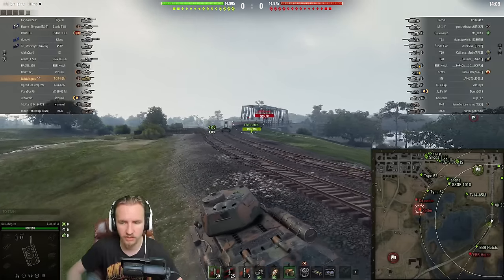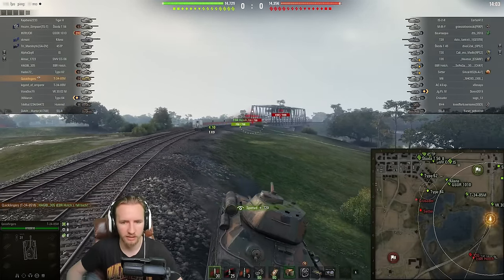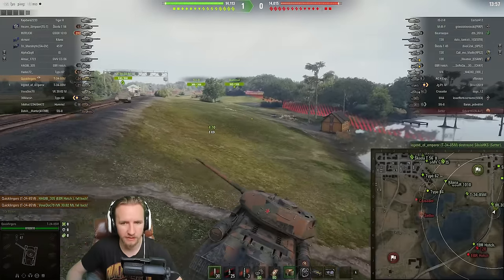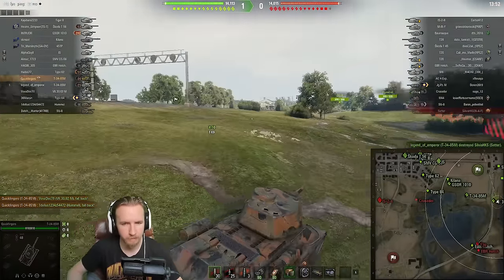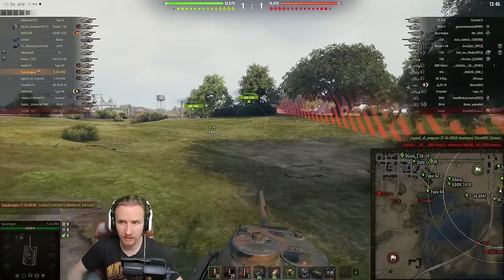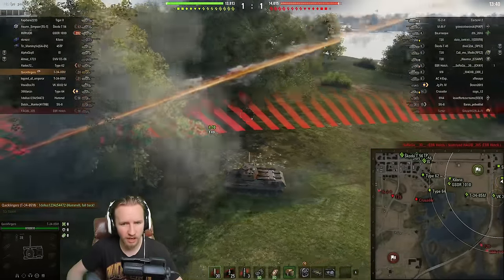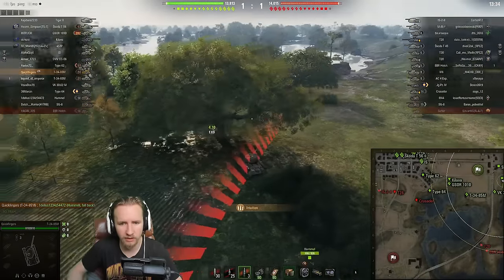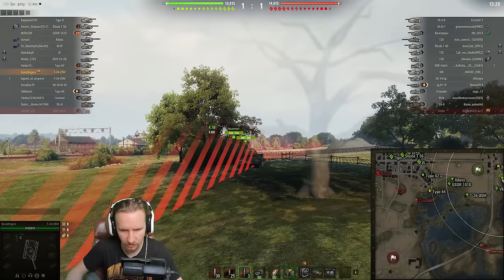It's quite likely that the Borask and the two T20s will push this flank with the EBR Hotchkiss. I'm going to tell this guy to fall back — it's not going to happen. I'm going to take my time because I think my Škoda T56 and my Kilana will win the other flank. I'm going to try and knock this tree down and then hopefully use the extra camo to avoid my opponents. When you've got a very small shell, it's quite hard to do this — I need to go a little bit closer.